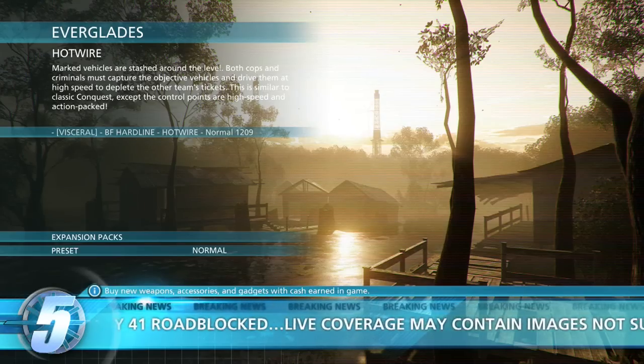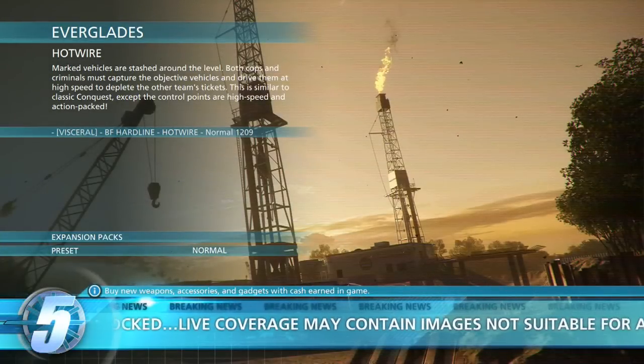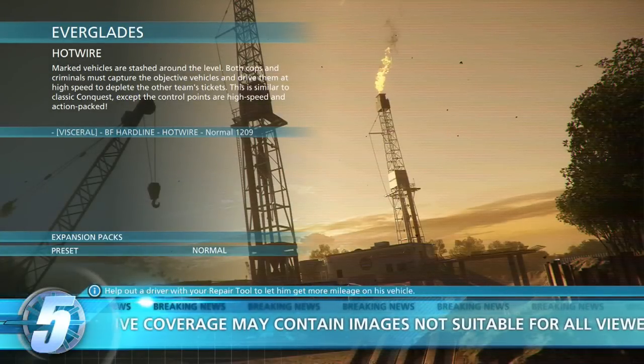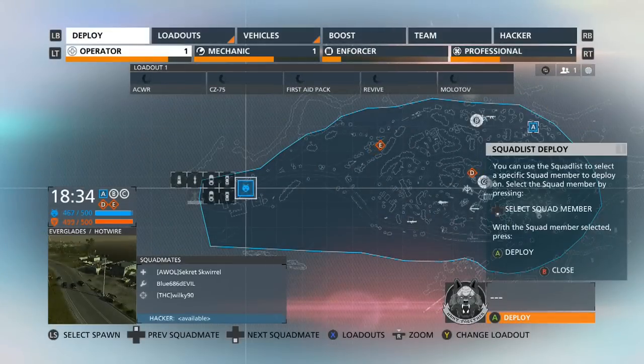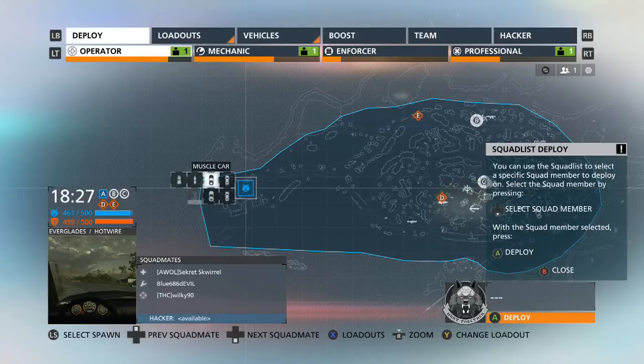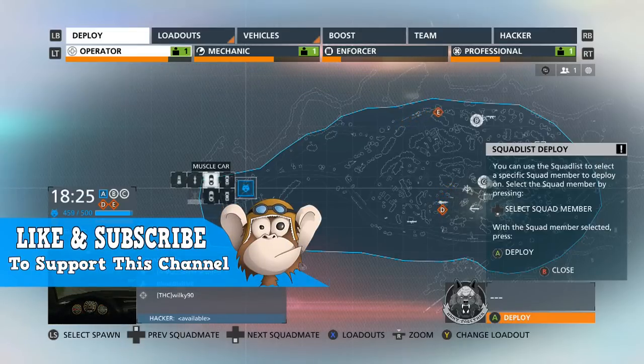What's going on guys, this is FGLibbing bringing you a new Battlefield Hardline glitch. In today's video I'm gonna show you a wall breach glitch on Everglades. This is a really cool one because you will be able to shoot enemies from this area. Make sure to stay tuned, smack the like button to support this video, and now let's get started.